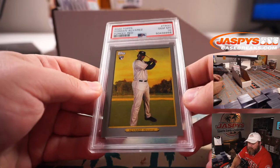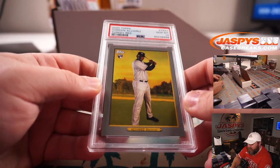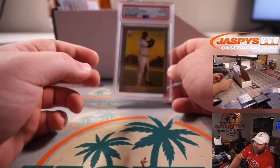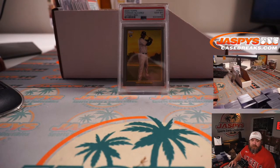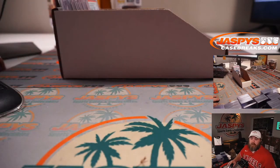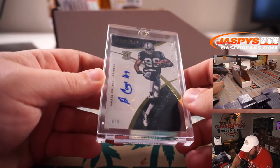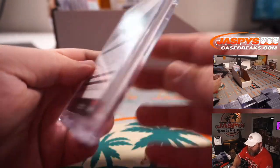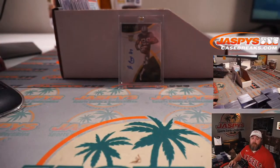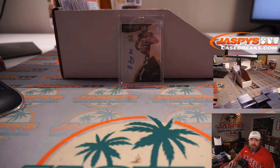We've got Yordan Alvarez — Turkey Red PSA 10 rookie. Houston Astros is Matt McLaughlin. We've got a non-graded Amari Cooper Rookie Otto from Immaculate, 4 out of 5. He's much happier now not being a Raider, but this one goes to the Raiders — and Raiders is Lucas Snow. There you go, Lucas.